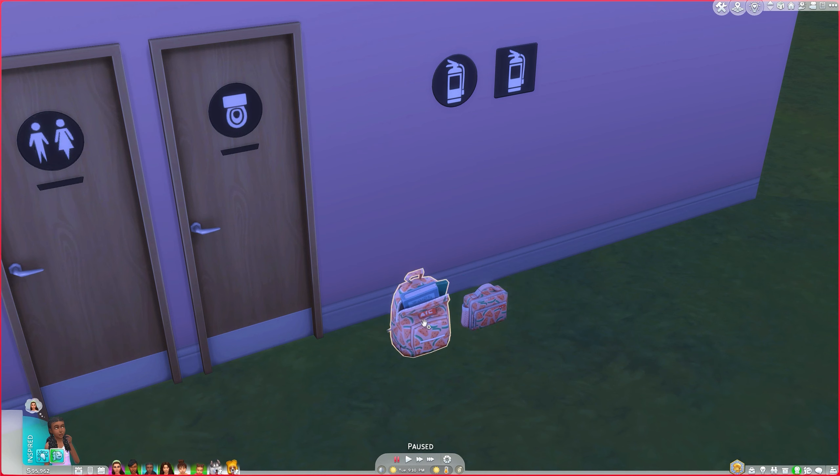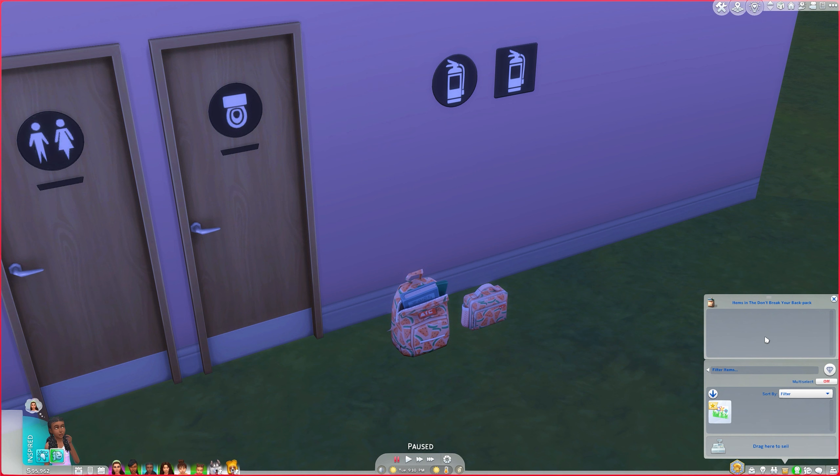If I get my child sim to click on this, she can have a quick meal or grab a drink. You can also pop this into the inventory as well, so it is something your sim can travel with. You can open it and pop stuff in here.